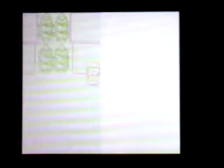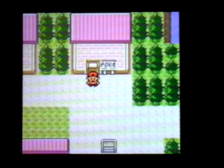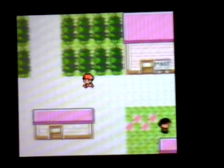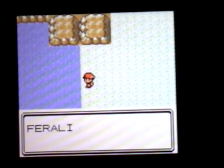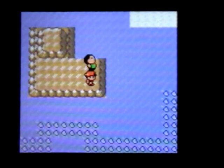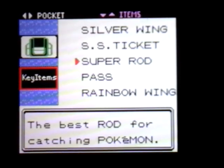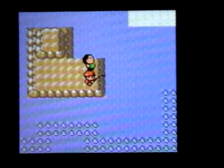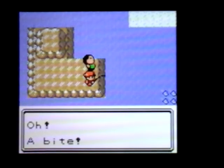So where I am now is Cianwood City, and where we need to go is just right here. What you need to do is grab a rod and just fish here — not the Old Rod though. You can use the Super Rod or the Good Rod, but I'm going to use the Super Rod because I'm used to that, and you can get higher level Pokemon this way.